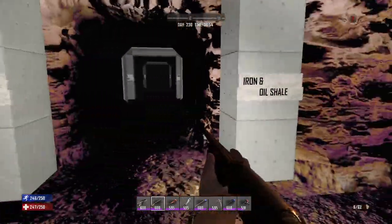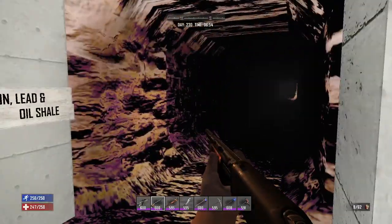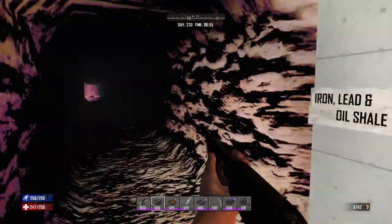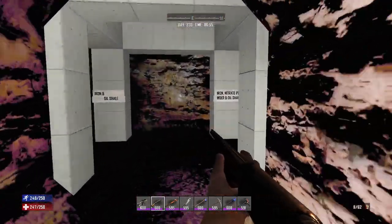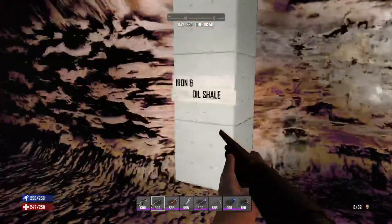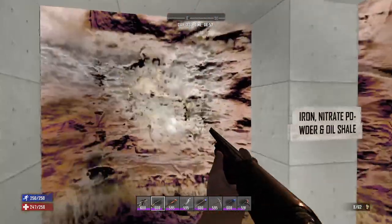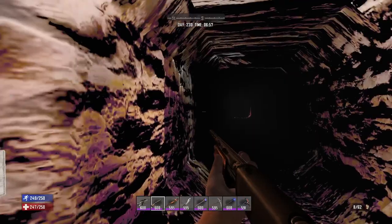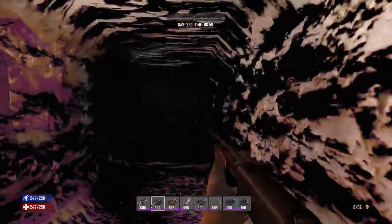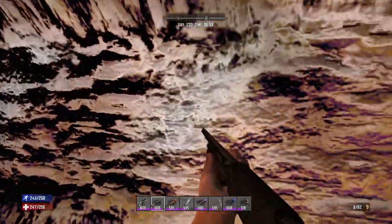Getting back into the mine shaft, you can see we have more lead, iron, and oil shale down this one, and more lead, iron, and oil shale down this way too. And last but not least, we have iron, nitrate powder, and oil shale. You can see how common it is that we start running into all of these resources down at minus 50. It's definitely the place to be if you're looking to get a lot of resources.